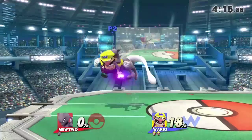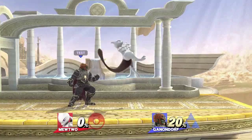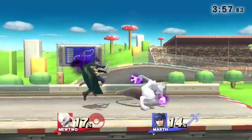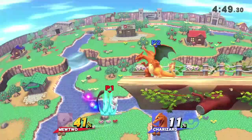If you happen to land an up air at the low to mid percent range, Mewtwo can combo into the two setups I've just mentioned, or simply an up smash depending on their percentage. Jab and down tilt in general are among Mewtwo's most effective combo starters. They can lead into many of the things I will be talking about throughout this tutorial.